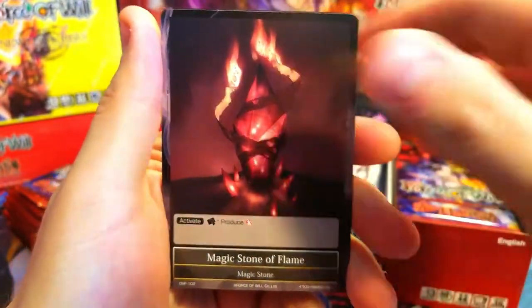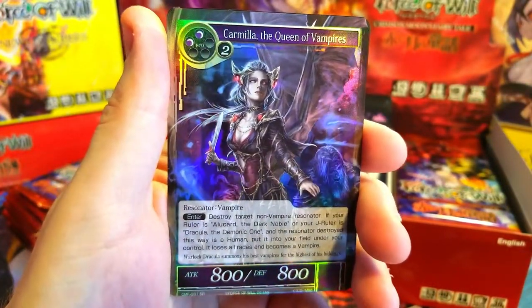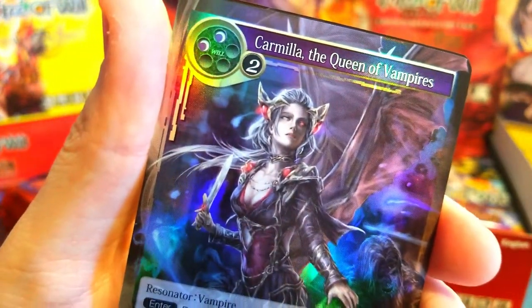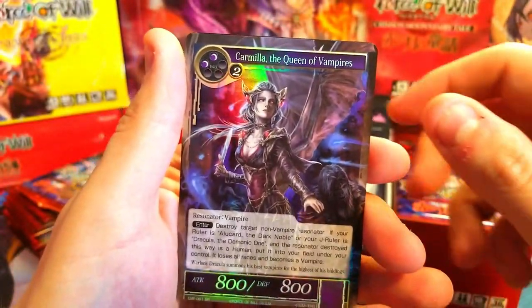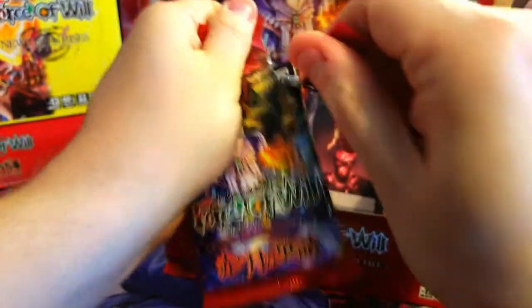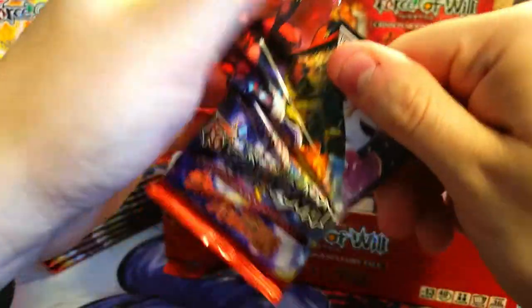Cayuga, Dream of Juliet, Vampire Bat, Crucifix, Stone of Buddha, Prince Tudor, Magic Stone of Flame, and super rare — Carmilla the Queen of Vampires! She's sweet looking. I thought those were her ears for a second — she's wearing something. Behind it, Law of Silence again — very nice.